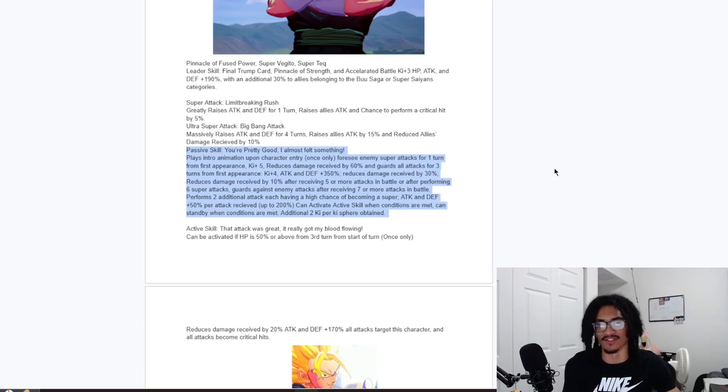He has unrestricted 30% damage reduction, plus an additional 10% damage reduction after receiving five or more attacks in battle, or after performing six super attacks — so the five-attack route is the easier one. He guards against enemy attacks after receiving seven or more attacks in battle, which means he can regain guard after his initial three-turn guard wears off. He performs two additional attacks that both have a 50% chance of being a super attack, gets 50% attack and defense per attack received up to 200%, and gets 2 Ki per Ki-sphere obtained.